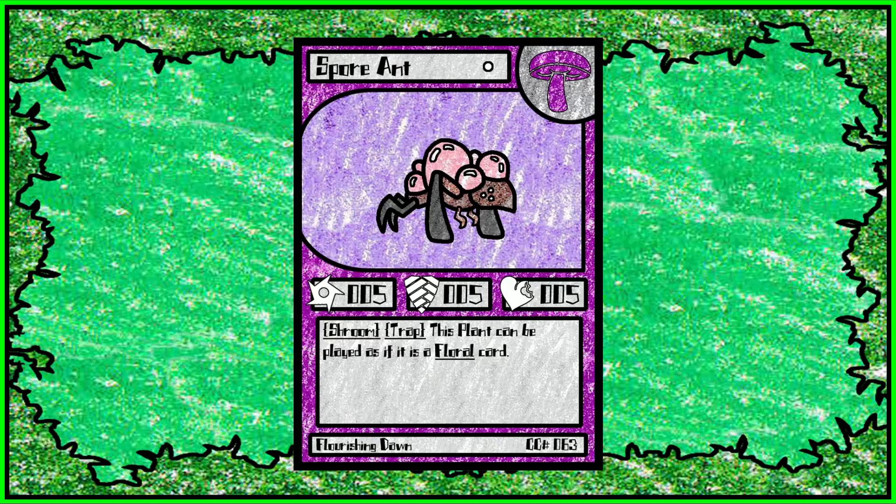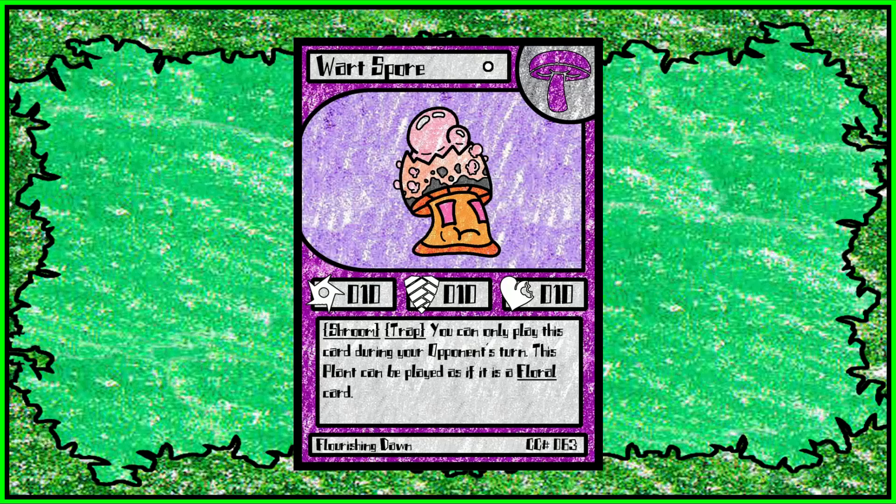Spore Ant is a card that has pretty recently been removed and changed. The ability and all that's all the same, but Spore Ant just didn't look plant enough for me. I like the design, but it just doesn't really fit in with the game, so it's been replaced with Wart Spore. It's kind of weird that the top looks like an egg — that was not intentional, but it's not the end of the world. Wart Spore is one of two spell-plant floral hybrid creatures. It's a trap plant — basically a creature card that you play like a trap. You can only play it during your opponent's turn, and it's a one cost, so it's incredibly cheap and basically just a free blocker. If your opponent's getting a point, maybe even the winning point, or if you want to protect something, you just play this, block it, done and done.